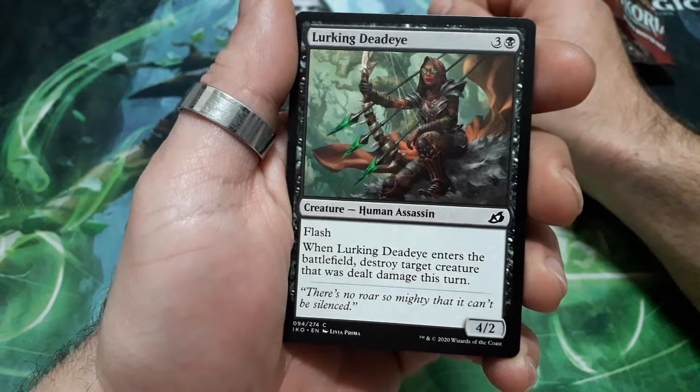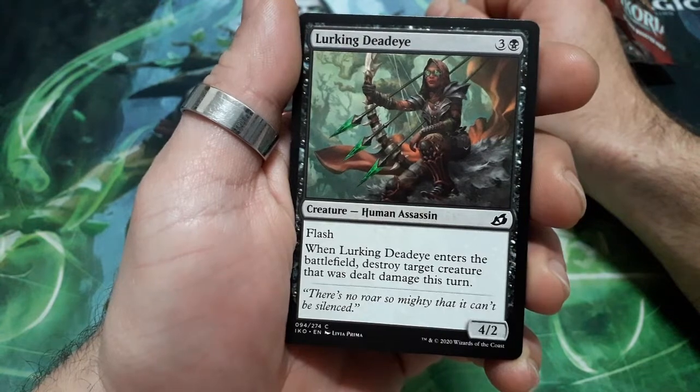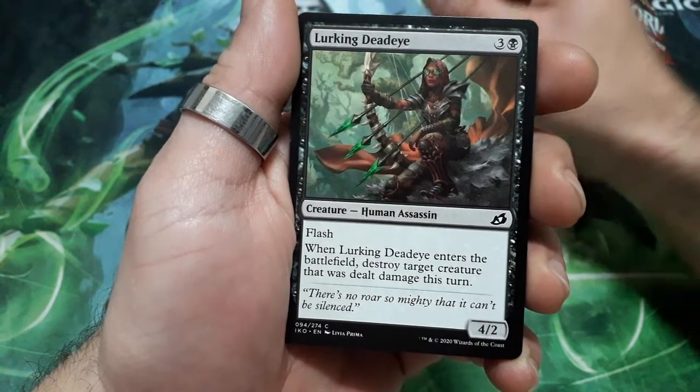Lurking Dead Eye, four drops. He has flash. When it enters the battlefield, destroy target creature that dealt damage this turn, and it is a 4/2.